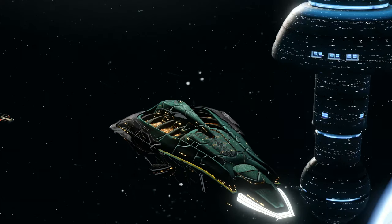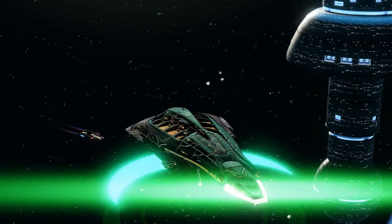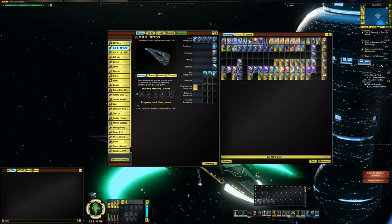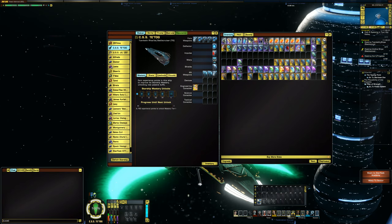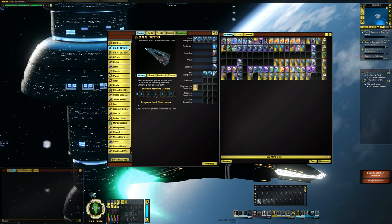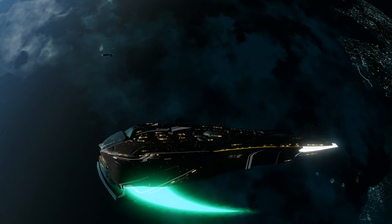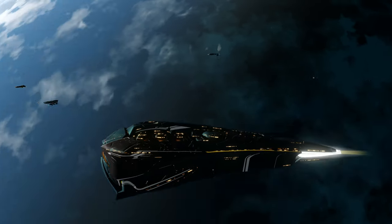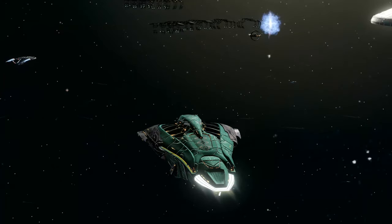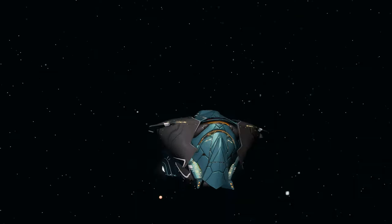Let's take a look to see what it does when we activate it. Nothing happened — my throttle is at a hundred but it ain't going anywhere. We can deactivate it and now we're moving. So we probably had to have a target selected for that to work.